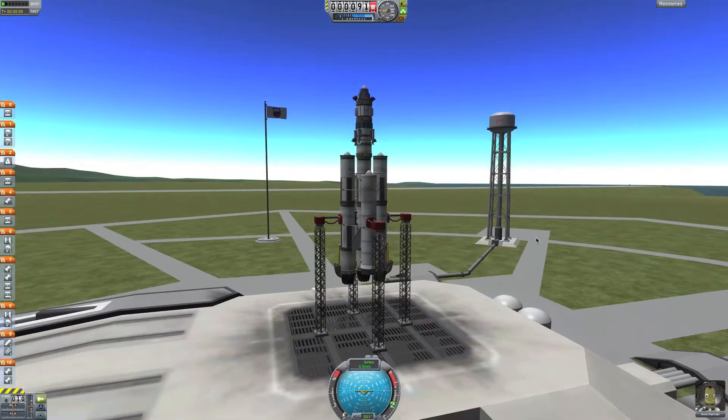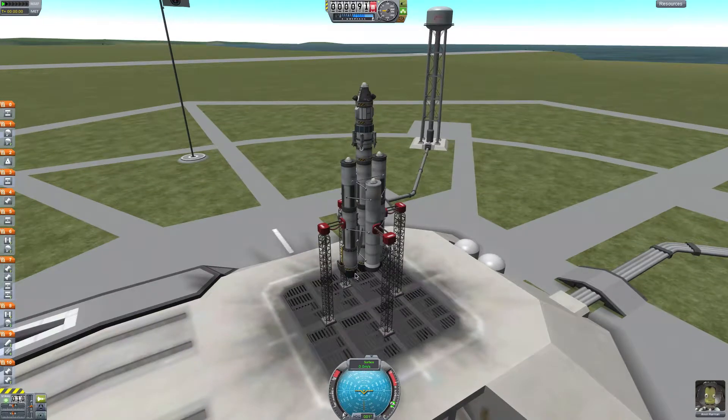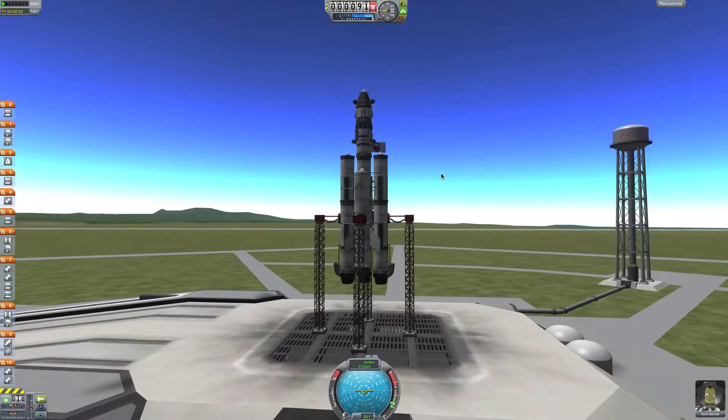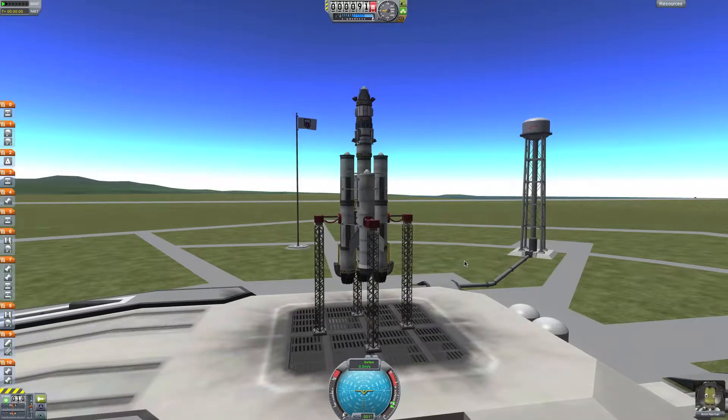Welcome back. As you can see, I have improved the Arbofirm rocket, and I've done two test flights and it works very well, but you have to know when to engage which stages. I added some lights — some less intense for the bottom and some more intense outward. And you can see down here I have jet engines, and I'll show you what they do.